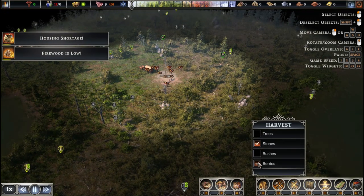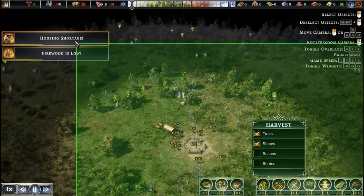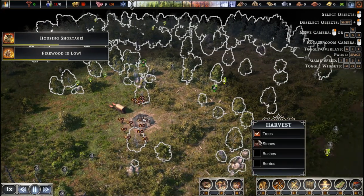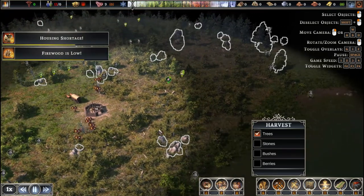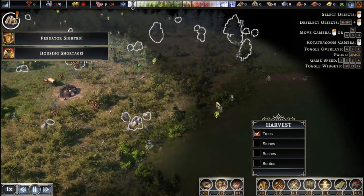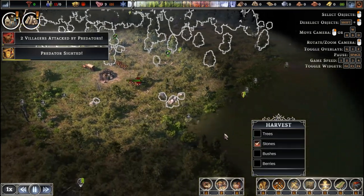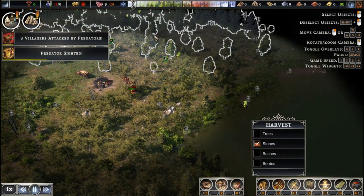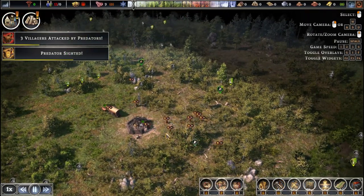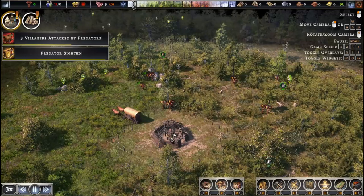We're going to go ahead and harvest a couple of resources — trees and stones — as an example. Depending on what you have selected, if you hold Shift it will actually cancel the selection. I'll show you with trees: if I hold Shift and drag over the trees it will cancel them, and if I select regularly without holding Shift it will reselect them. We'll do that same thing with stones, since I don't actually want them to gather stones right away. This is just a quick example to show you how to select and deselect resources within the world.